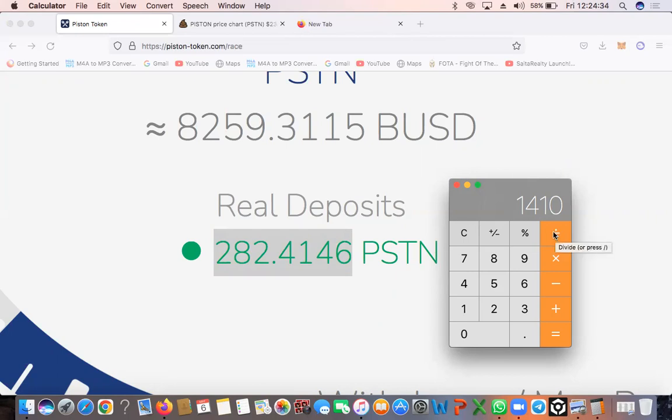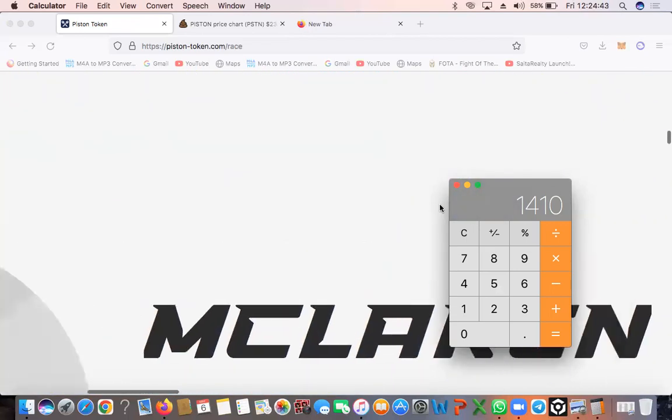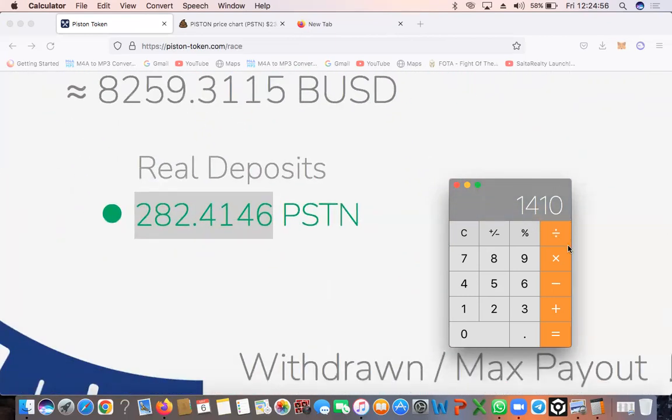Now we've got this number of tokens, we need to find out what 365% on top of this is, because by this protocol we earn 365%. So let's quickly go down. We're going to divide that by 100 and times it by 365, then times that by 365, to give us our maximum payout. Our maximum payout in Piston tokens is 5,146 Pistons. So let's times this by the price of Piston — we just saw that the price is $23 — and that's where I get this number from: $118,369.50.